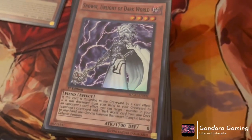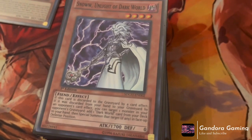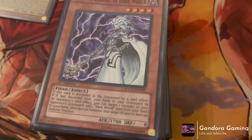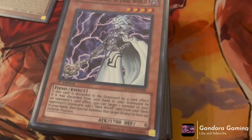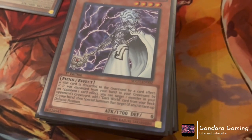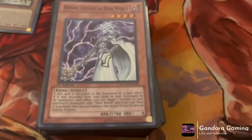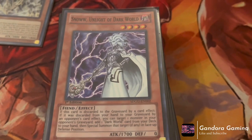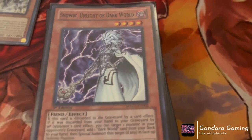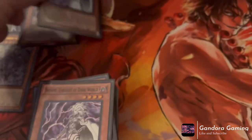Next is Snow the Unlight of the Dark World, which has tricky wording but I understand it now. If discarded to the graveyard by your opponent's card effect, you can target one monster in your opponent's graveyard, add one Dark World monster from your deck to hand, and special summon the targeted monster in defense position. It's a really powerful card and another must-run at three copies.